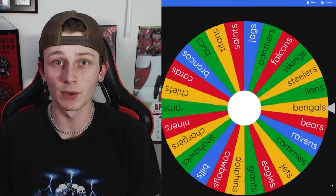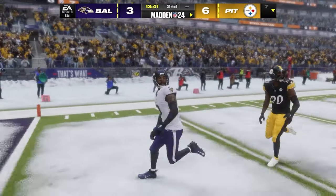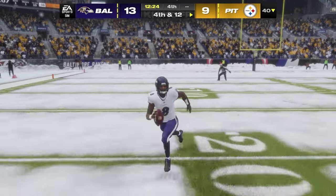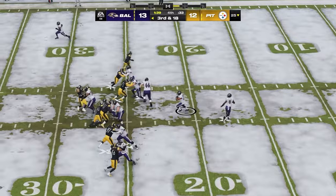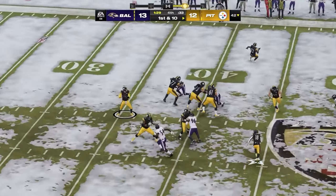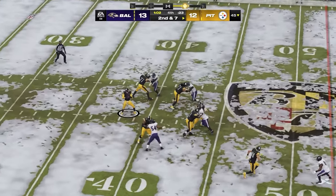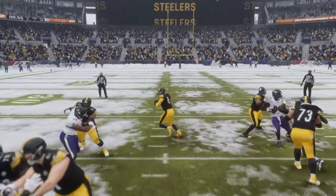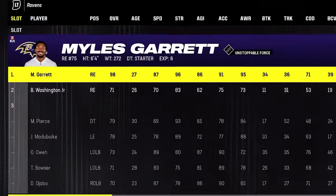Game seven has the Pittsburgh Steelers heading south for an AFC North matchup against the Ravens. Lamar Jackson has new weapons including Odell Beckham Jr. With under two minutes to go, the Ravens are up one with the ball. They punt and give Kenny Pickett a minute-30 and one timeout. Kenny Pickett rolls outside the pocket and throws an interception. The Ravens win, take all the Steelers' territory, and snag Myles Garrett.